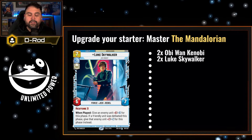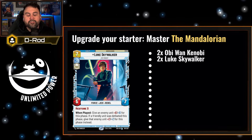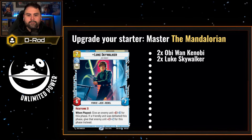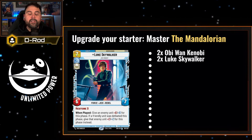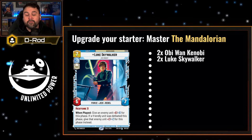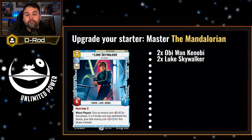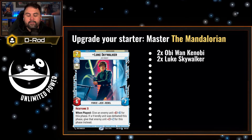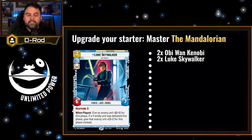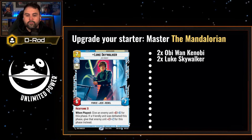Luke Skywalker is going to be another great addition — throw in two legendaries of Luke at the seven cost. He's going to be your highest cost unit, but look at the value: a six-seven. When played, give an enemy unit negative-three, negative-three, or negative-six, negative-six for the phase if one of your friendly units was defeated. You also have a Restore 3 mechanic, so every time they attack you're healing your base. When you add cards like Restored ARC and Kuiil, that's a lot of restoration — even Razorcrest gives you two.